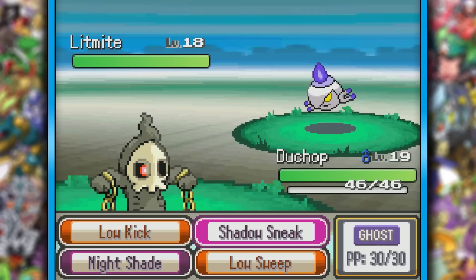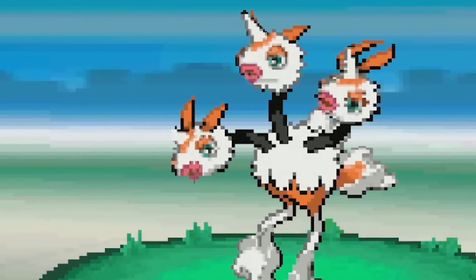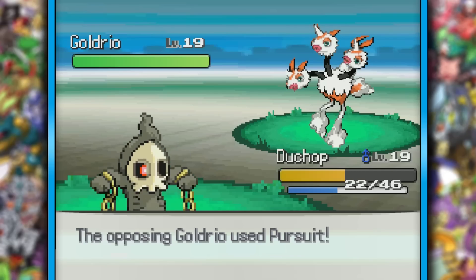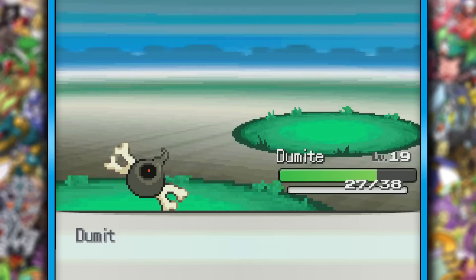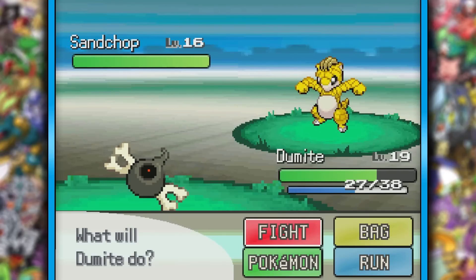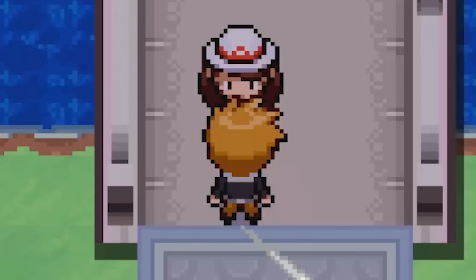With my newly chained up friend, I took Litmite out in two shots, as Gold Drio stared down into my soul. We did a lot of damage with the little guy, and eventually took one for the team, as Dumai was now alive to one shot with Spark from where it was at. Nothing else really posed a threat. Give me my lunch money back, nerd.